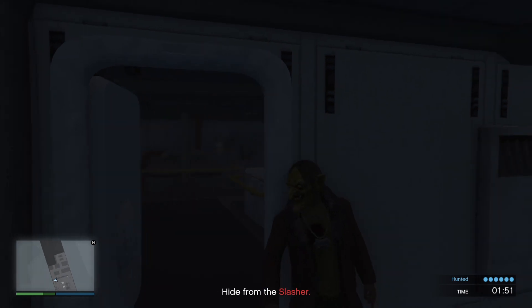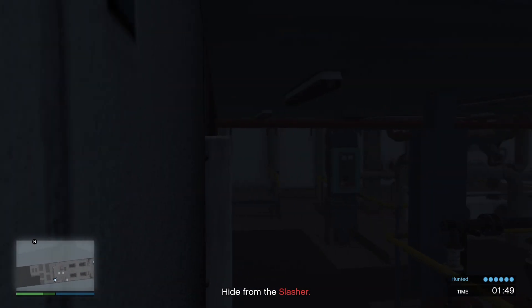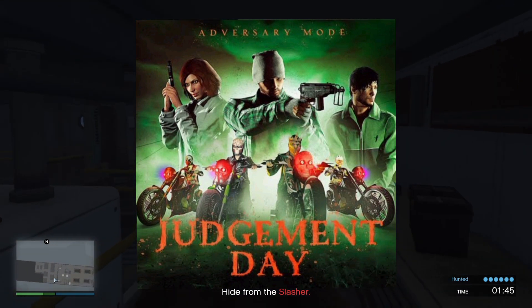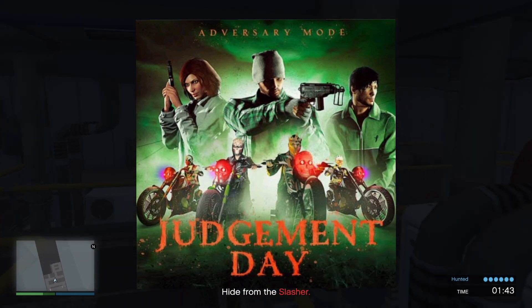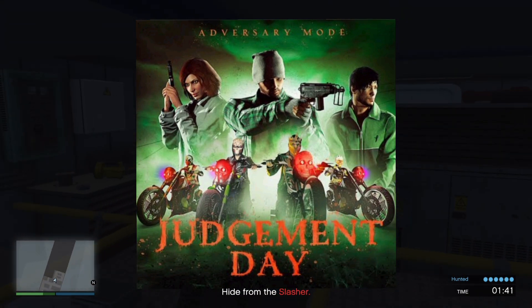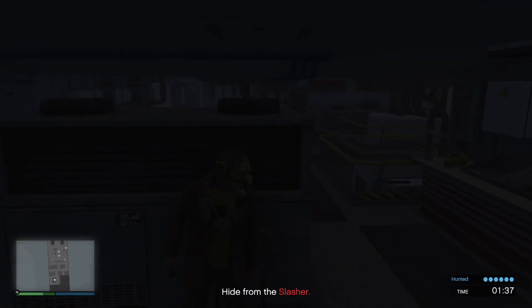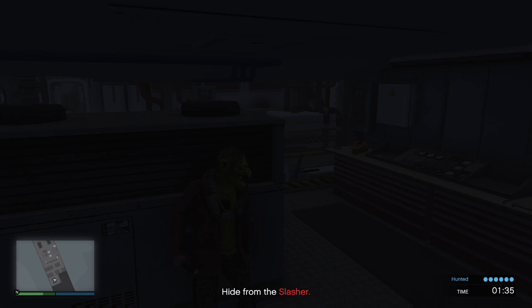We have triple money and RP on new community jobs. Double money and RP is continuing for all the Halloween themed events from last week — all your adversary modes: Condemned, Slashers, Lost versus Damned, Judgement Day — all of those are double money and RP again this week, so get on and check them out, they're a bit of fun.